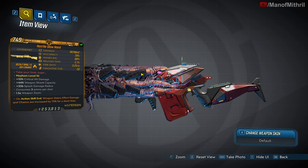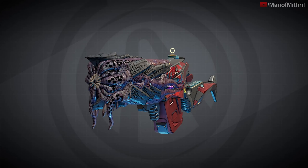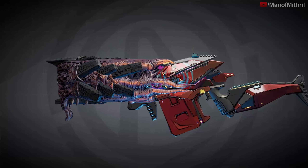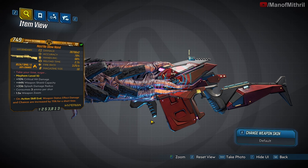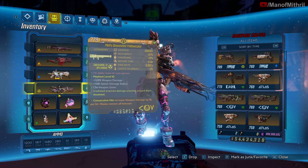So here it is — the Slow Hand. It's a Moxxi weapon, as you guys can see, and it's also an E-tech or alien weapon, as you can see with all the eyes and mandibles. It's a Hyperion, and its red text is 'Take your time, sugar.' Its unique ability is it shoots energy orbs that deal weapon element splash damage, and because it's a Moxxi weapon it has life steal — the Slow Hand has 50% life steal, which is pretty good. Three ammo per shot though, that's a little rough.